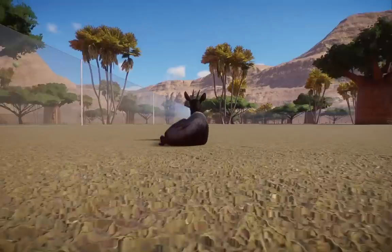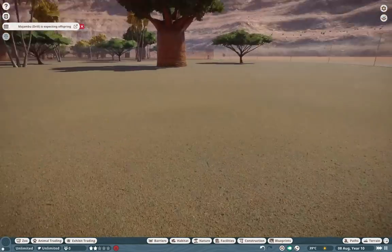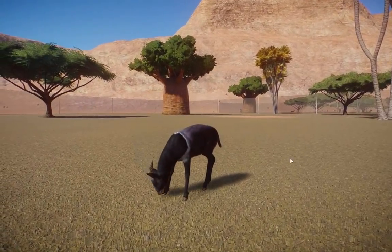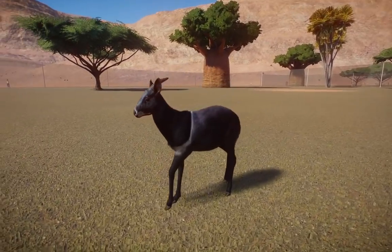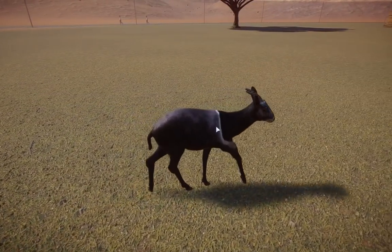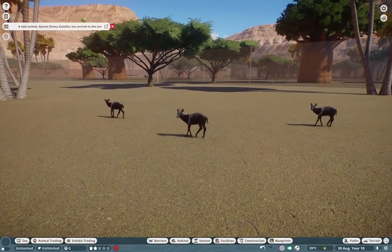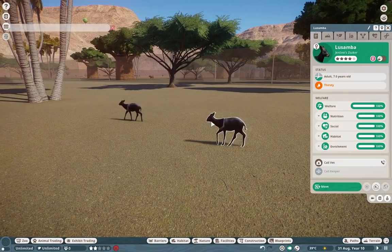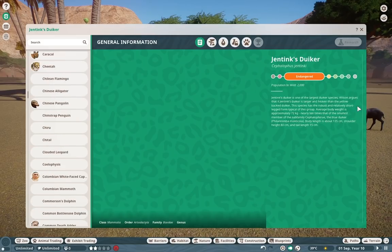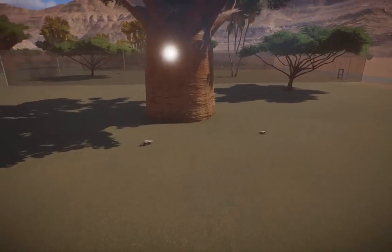Over here we have a small fella — the Jenkins' duiker. You're getting a little sneak preview of this one before the Sunday mod showcase. My buddy Dill brought these guys to my attention. Look at the beautiful coloration — they have like this blue head, a slate-looking body, separated by a beautiful white gradient. They're a rare kind of duiker species, and they're really interesting. Definitely check them out if you're working on an African zoo.